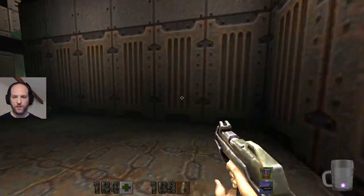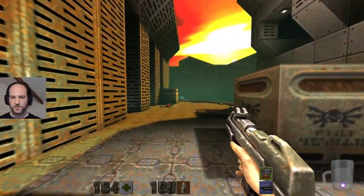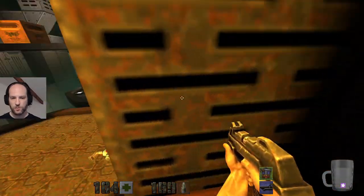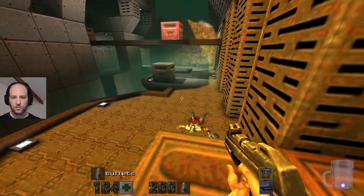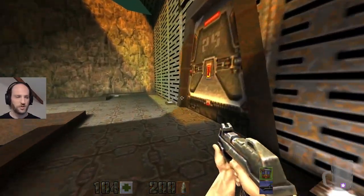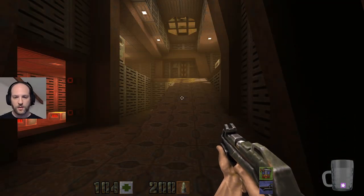There are two things at the bottom of the screen — bottom right on the HUD. One of which is a power cube and one of which is a super shotgun — which appear to be the two things I last picked up. What was that noise? It's just the sound of that, and I don't know why they're there.